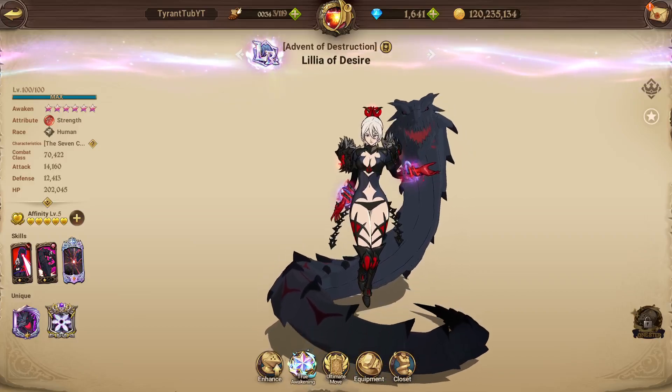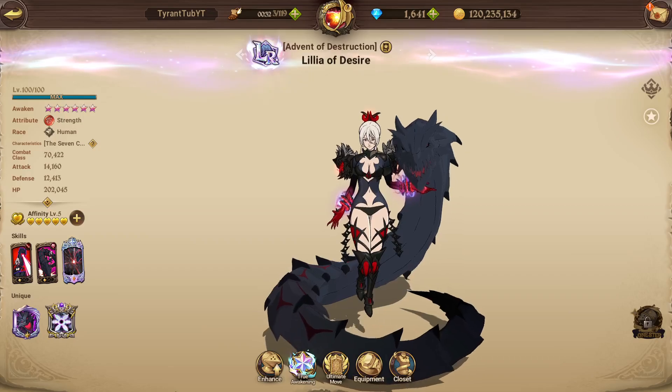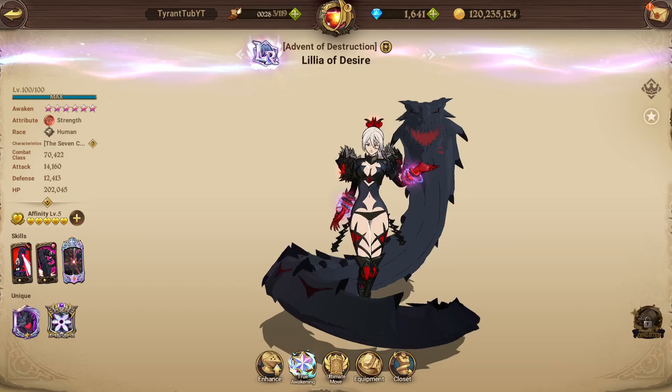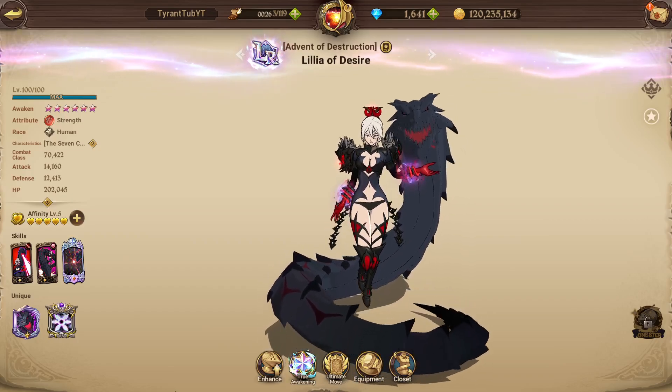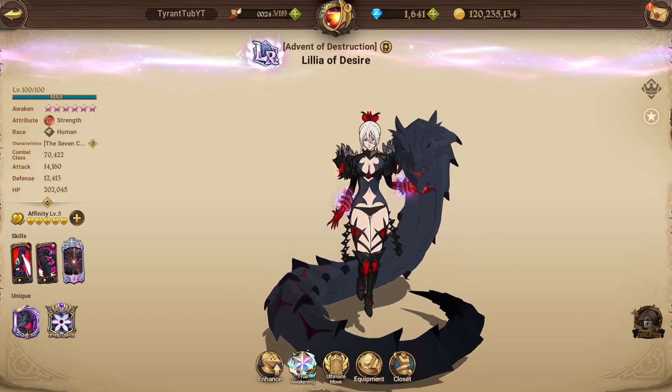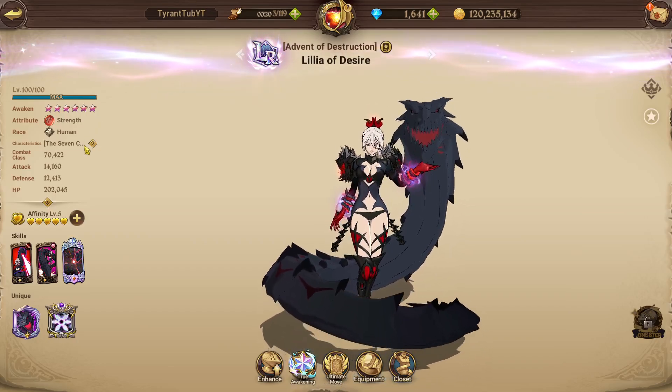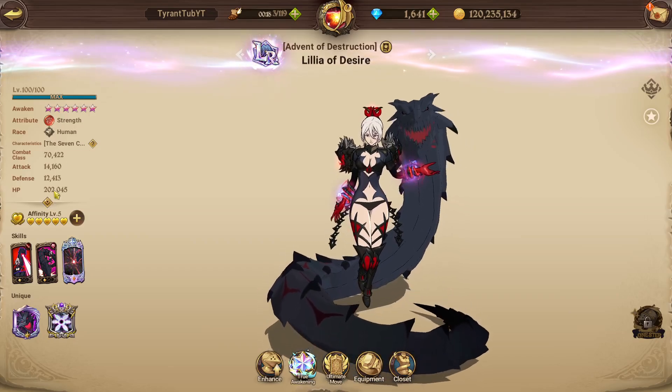Hello everyone and welcome back to another video. Today we are going to be doing a how-to build of the brand new LR Lillia. As you can see, I have LR Lillia — it cost a lot of 5-star awakenings in hot spots, like probably close to 700, but now she is LR, and I'll be making a PvP video on her tomorrow.